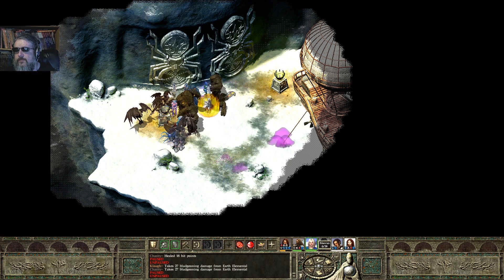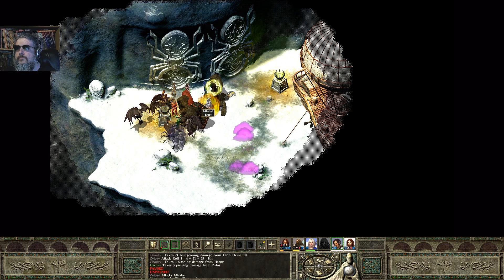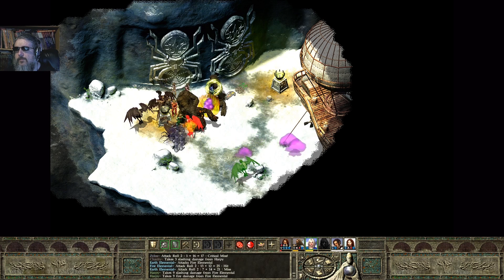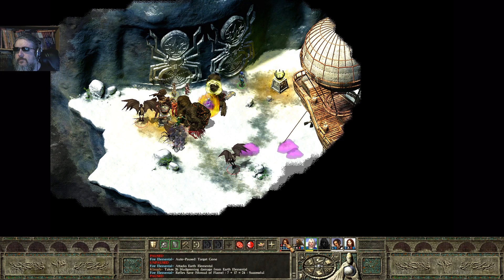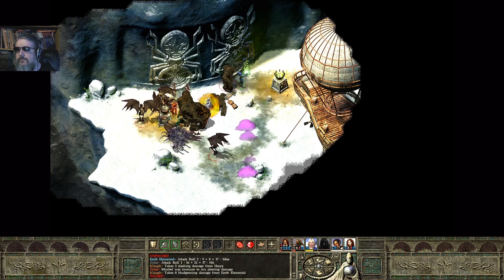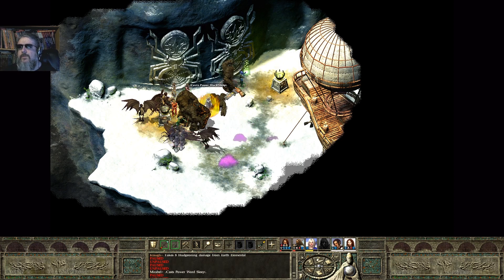Everybody is stunned except for Charity and my rogue. Rogue is going to switch to Mirabelle. I'm losing everybody. Let's try another mass healing — I think I'm out of range of everybody. This is very much not great.